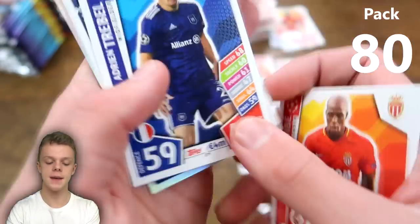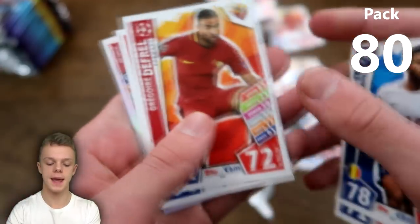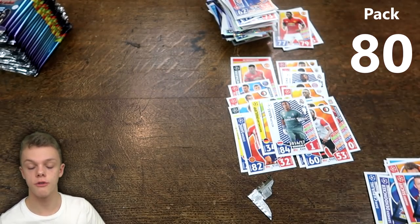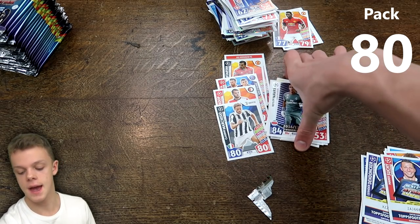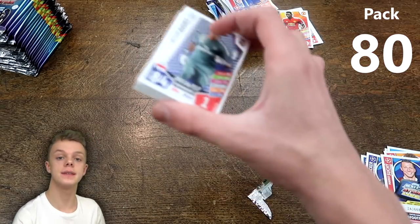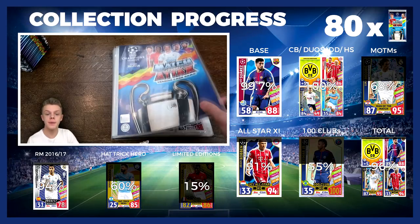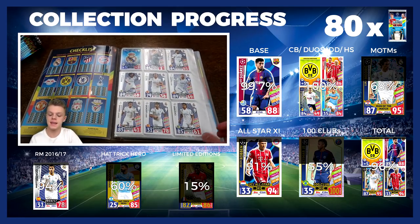We'll be looking out for Milner and Modric in these last 20 packs. Kevin De Bruyne, Sidibe, Treble, Feyenoord midfield duo, Moussa Dembele, David Alaba, Michael Lang defensive dynamo for Basel — a lot of progress made on the binder in these packs. After 80 packs we're at 96% through the collection — only gained 4% in the last 20 packs. Real Madrid just missing Luka Modric: 94% complete. Base cards all fully completed including badges, defensive dynamos, hot shots, and duos — except for James Milner.